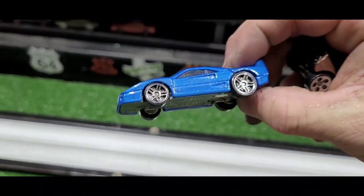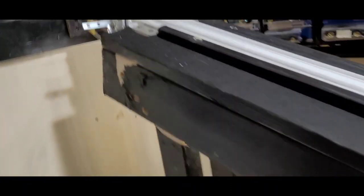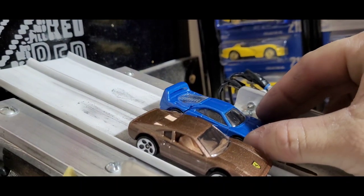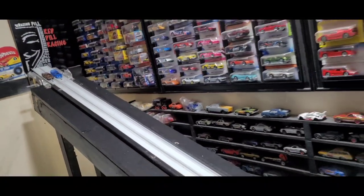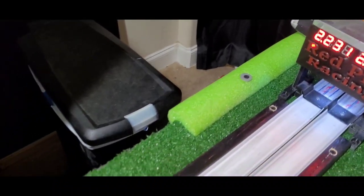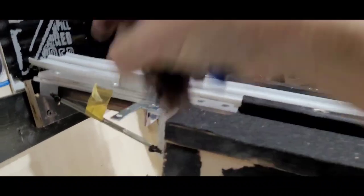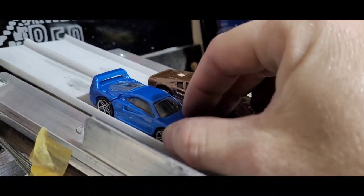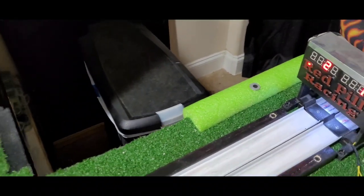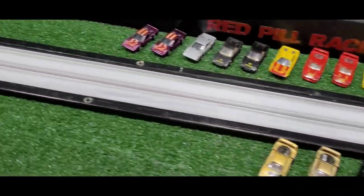Next up, the blue PR5 F40 — beautiful little car, 51.3 grams. We'll be in lane two. The 308 might just shut down this F40 party totally. Coming with them and past them at the end — a 2231 to a 2235. Terrible run for the 308. On average, four one-thousandths advantage for the blue F40. Ran him again — the 308 just took a crap. Just caught him at a good time.